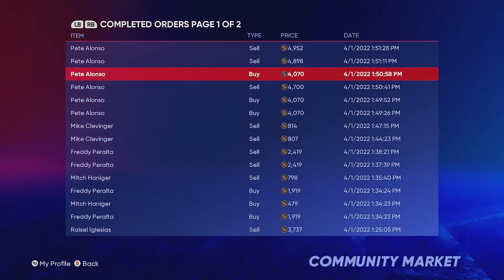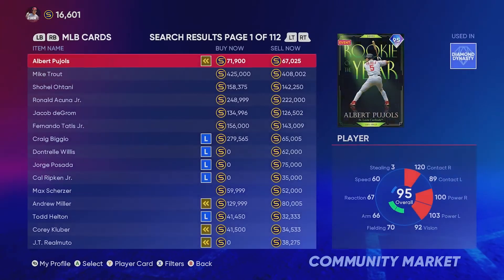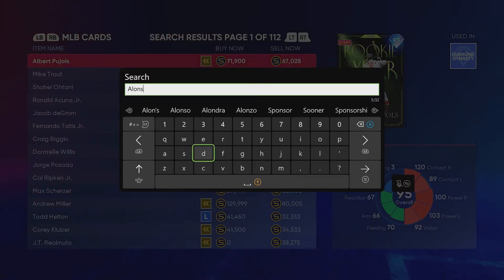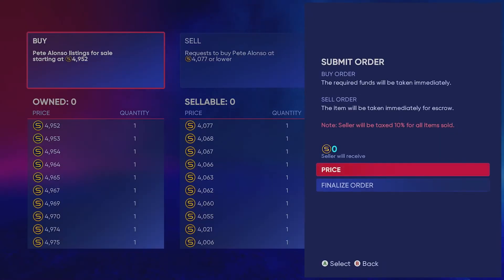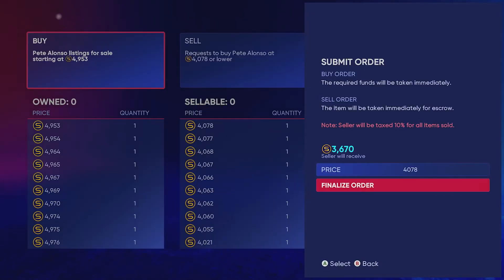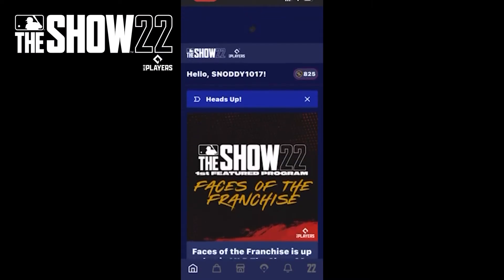I'm going to capitalize on Pete Alonzo as much as I can. Now if you're like me and you don't want to flip cards all day and you want to actually grind the game — do your moments and all that — you can do that with the MLB The Show 22 companion app. This is huge: you can flip the market and play the game at the same time. It's available on iPhone and Android — go to the app store, search MLB The Show 22 companion app, download it, and connect your account.